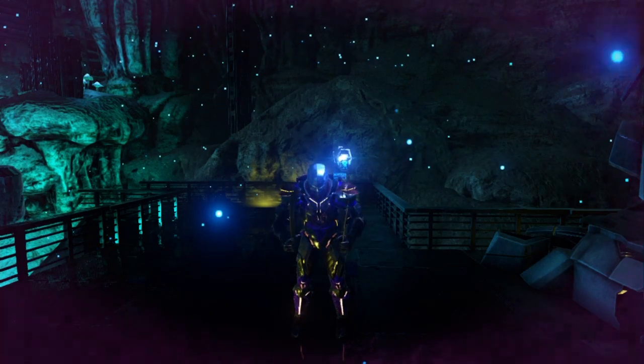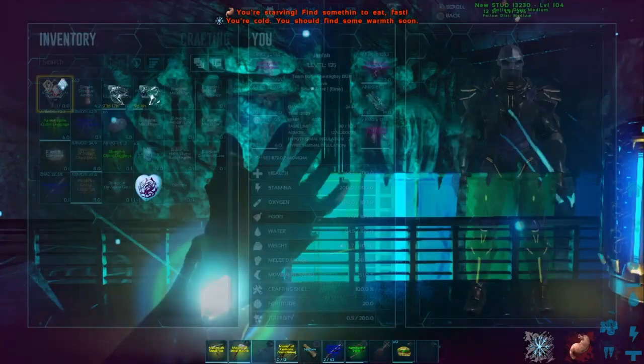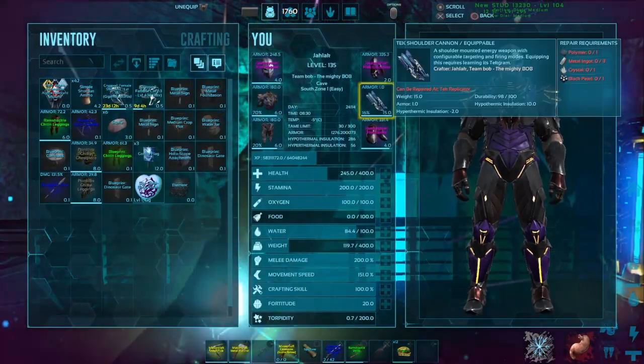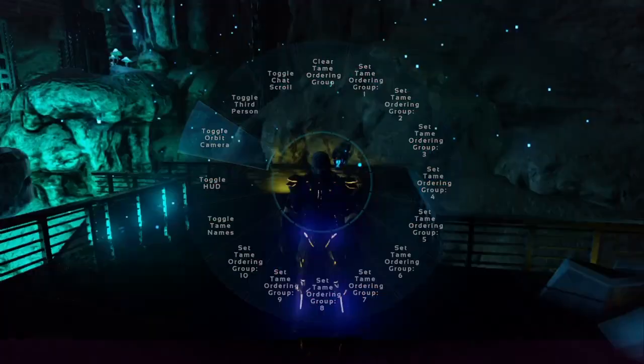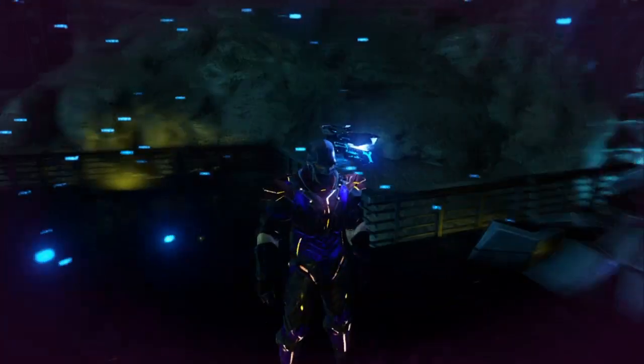Hey, it's the Mighty Gillac. Got a little explanation tutorial video on how to use the Tech Shoulder Cannon. This shoulder cannon is unlocked by doing the Beta Master Controller - that's the new Genesis boss fight. As you can see here, it's equippable to the offhand item slot. Here's what it looks like.